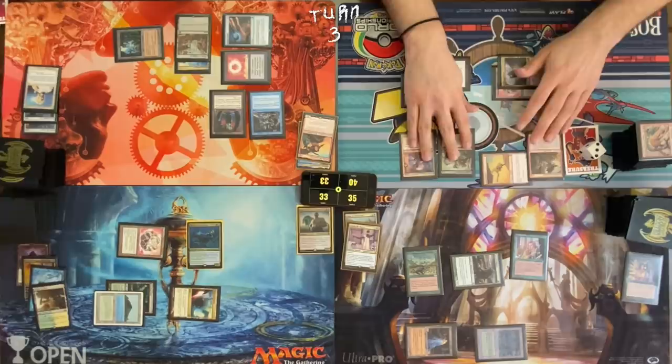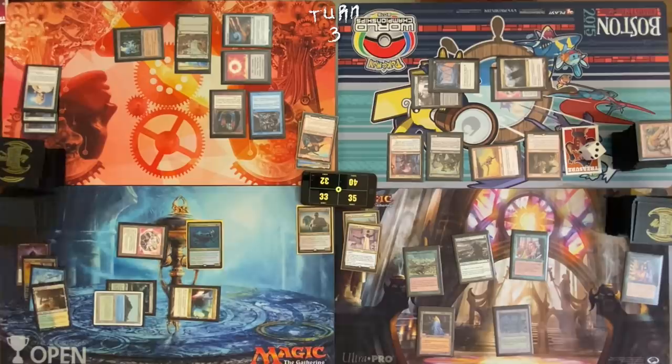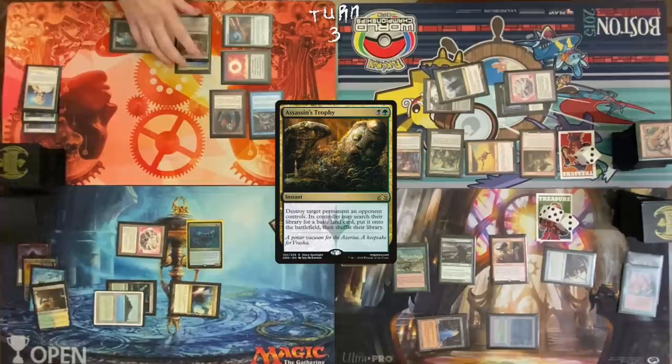Go to combat and attack for one. Mog Fanatic at it again! Draw. Carpet of Flowers targets Dylan for some green mana. Birthing Pod? Draw a card — activate Birthing Pod. Sack Elvish Mystic. Dockside Extortionist — ten treasures. Cast Assassin's Trophy on Cursed Totem. May I draw a card? Yes. Respond by activating Bazaar of Baghdad — draw two, discard. Discard Sylvan Library in Progress, Felwar Stone, and Grim Monolith.